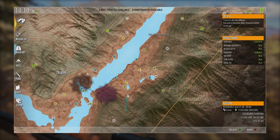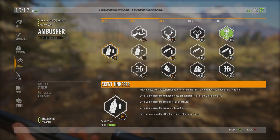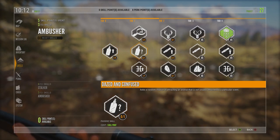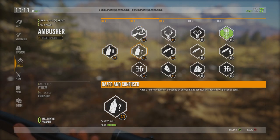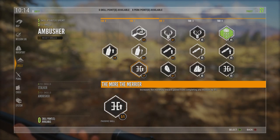Next let's talk about skill points. Skill points are important because they make most elements of the game easier. First, rank up your Ambusher, and then open up 'More the Merrier' as soon as you can — it increases the monetary reward from completing any mission by five percent. You want to get as much money as you can, more bang for the buck.